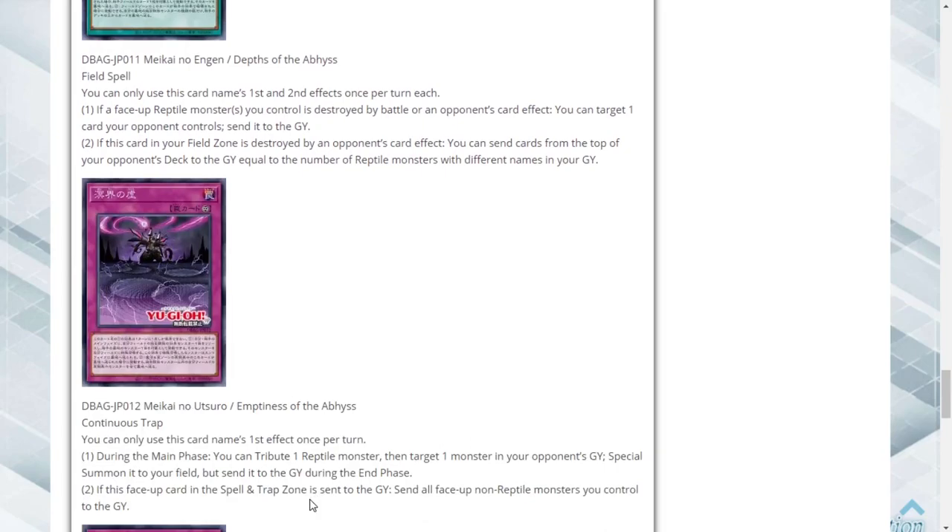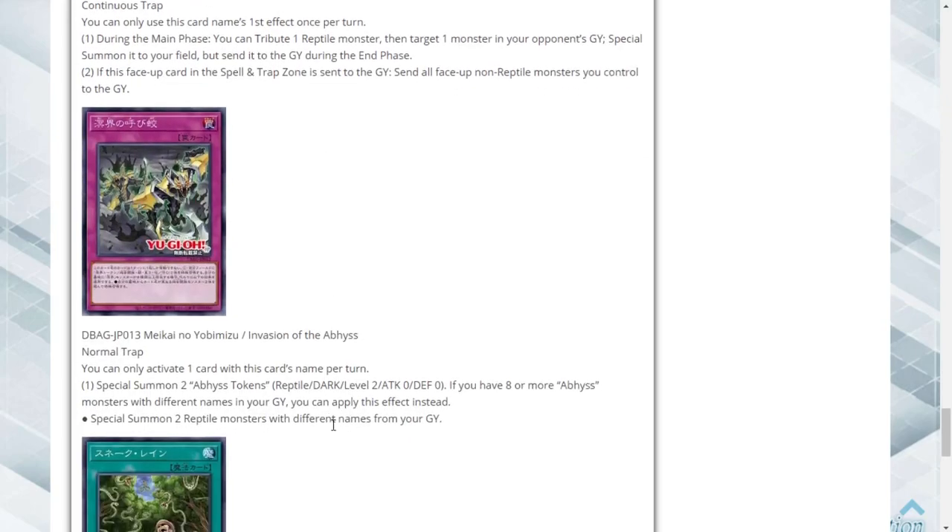Emptiness of the Abyss is their continuous trap card. During the main phase you tribute one Reptile monster, then target one monster in your opponent's graveyard and special summon it to your field, but send it to the graveyard during the end phase — so that synergizes with the field spell. If this face-up card in your spell/trap zone is sent to the graveyard, send all face-up non-Reptile monsters you control to the graveyard.